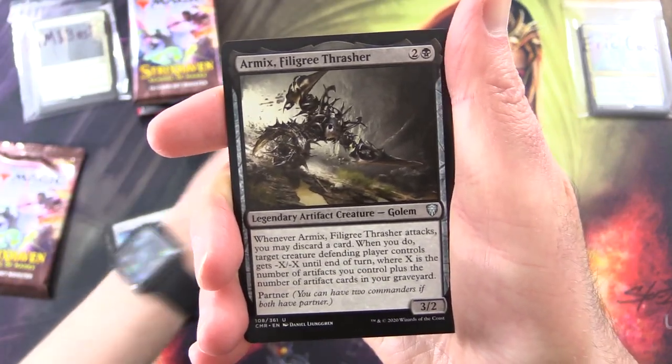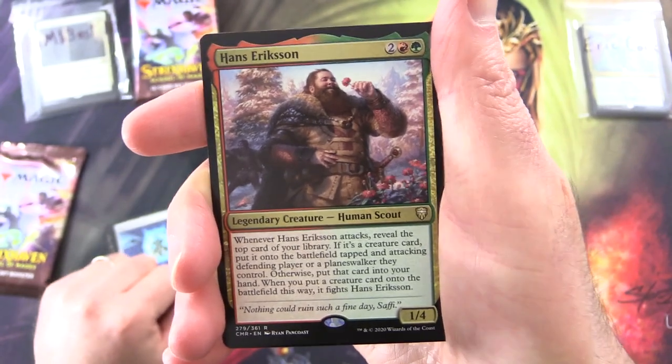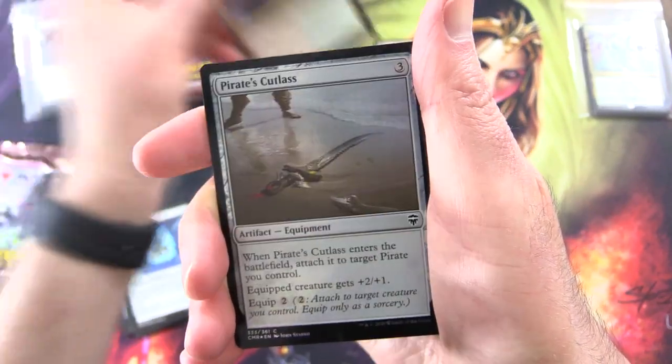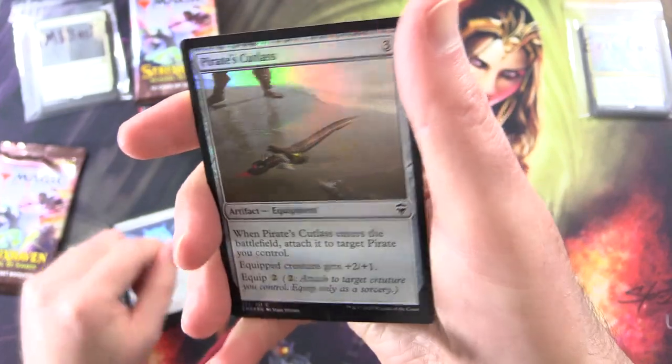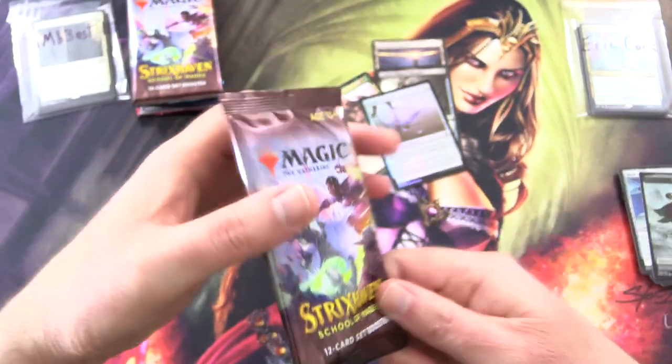Along with Amix Filigree Thrasher. I'll throw in the legendaries as well — it's Hans Ericsson. And a Foil Pirate's Cutlass. And a Zombie Token.